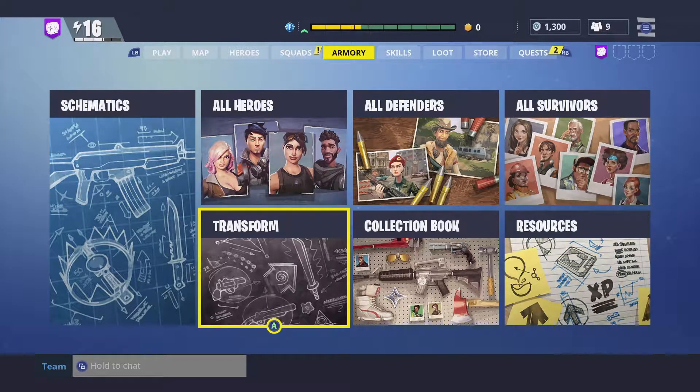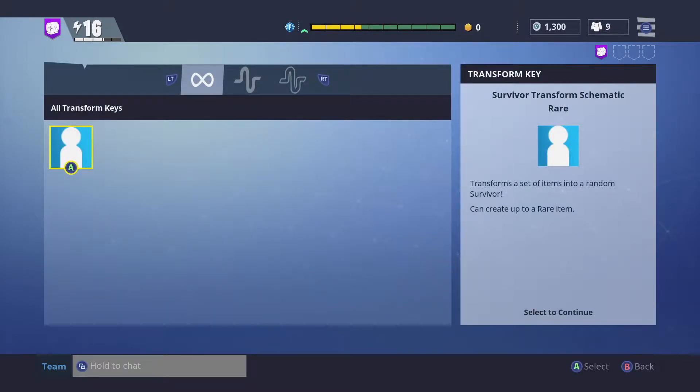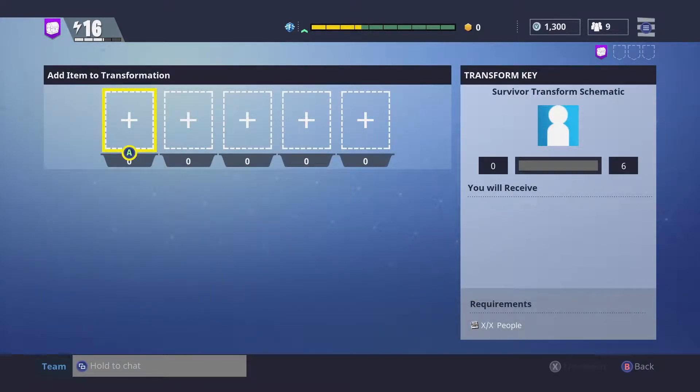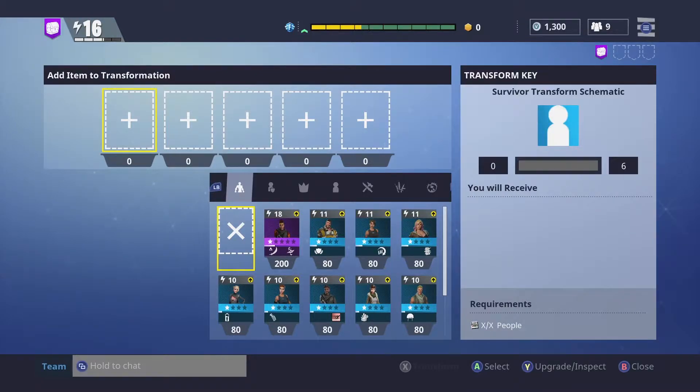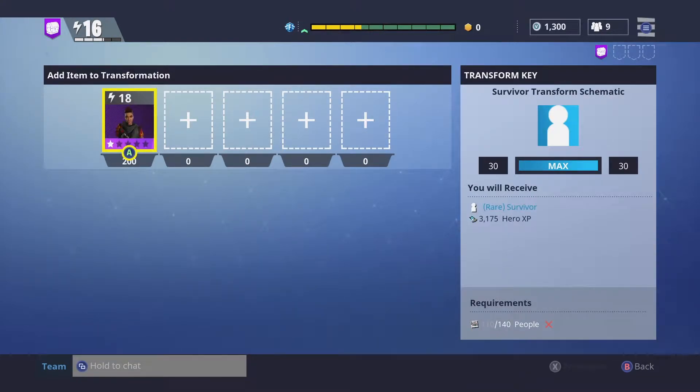Transformation can be unlocked from the skill tree. You can transform more item types when you unlock the right nodes from the skill tree. Right now I only have one I can transform which is the survivor key. If you press on it you'll see that there are 5 empty slots. You need to place 5 cards or less depending on their value to be able to transform. You also need the requirements which can be seen in the bottom right.